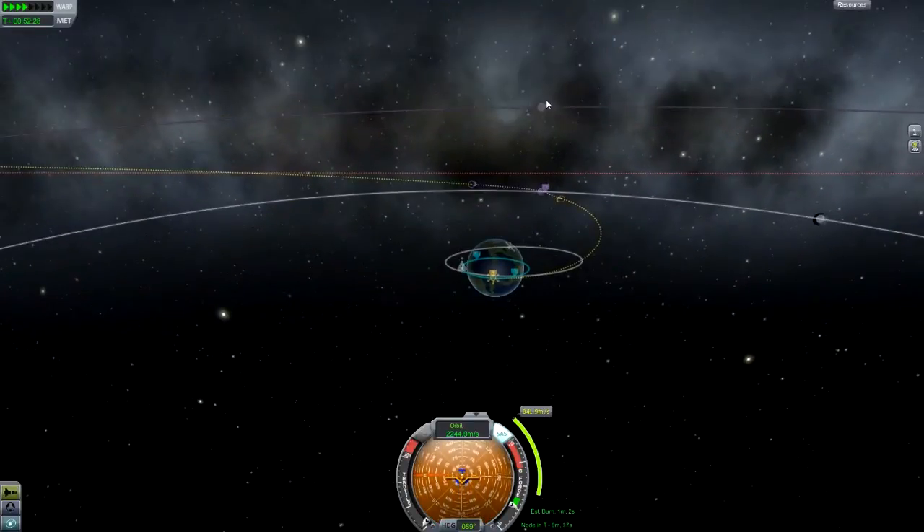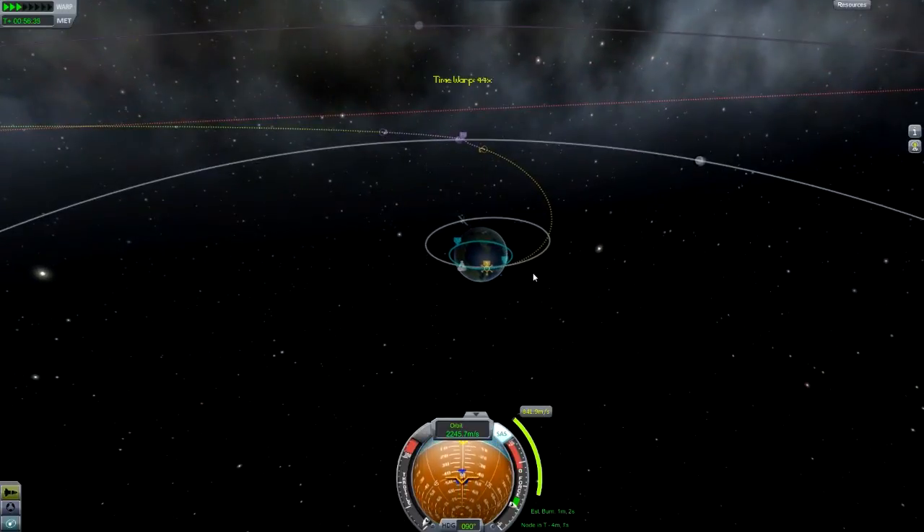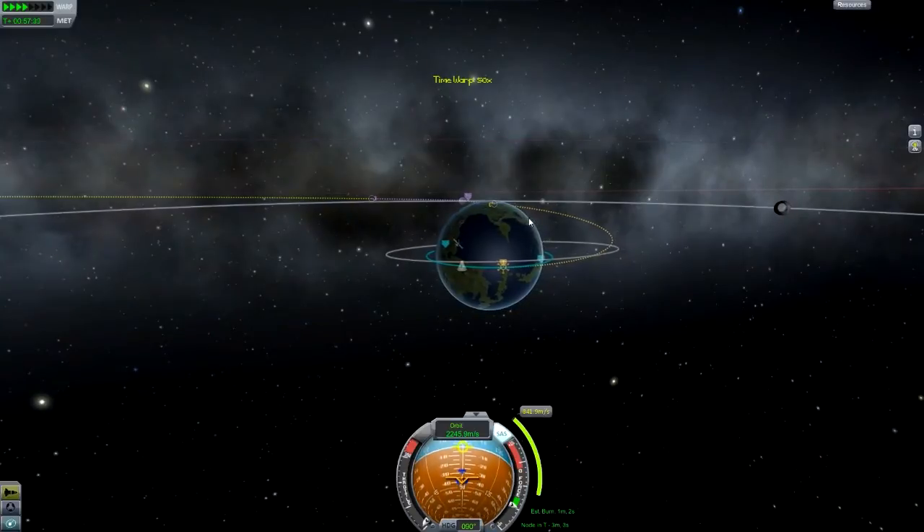Do bear in mind that if you, for example, want to go to Minmus and you're in an equatorial orbit, you will need to make some inclination adjustments. If you don't know how to do that, I've covered that in my last tutorial.